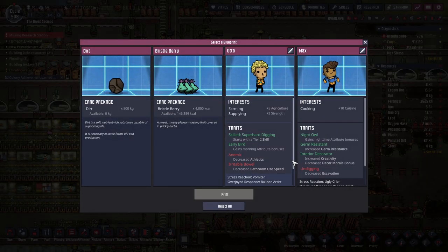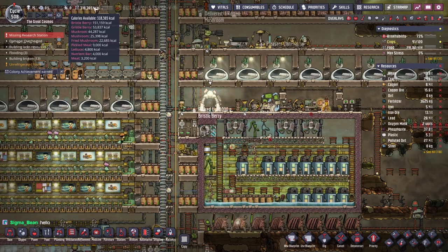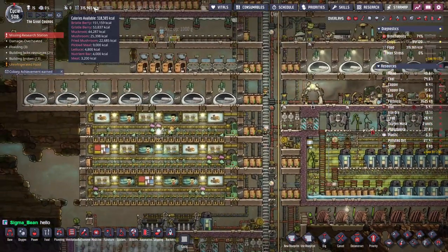What can we print? Dirt? Bristleberry? We don't have that many calories available right now. Oh yes we do — half of our calories are bristleberry. That's how I misread that.